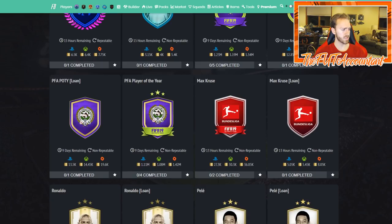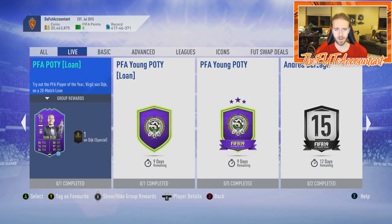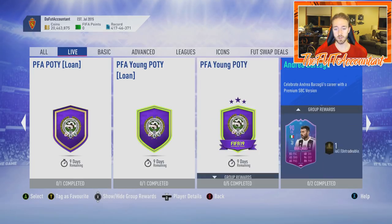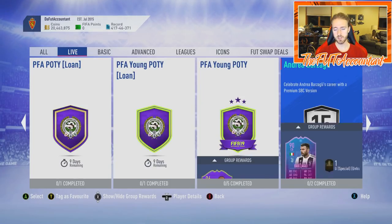Sterling is still at 1.19 million coins and Van Dijk is 1.08 million — so they're still about the same in terms of what you spend versus what you get back from these SBCs. I haven't heard many reviews on whether this Van Dijk card is miles better than the Team of the Year, slightly better, or just the same. But those are the best cards for Van Dijk and Sterling you'll see this year unless they do some crazy promotion above TOTS ratings.